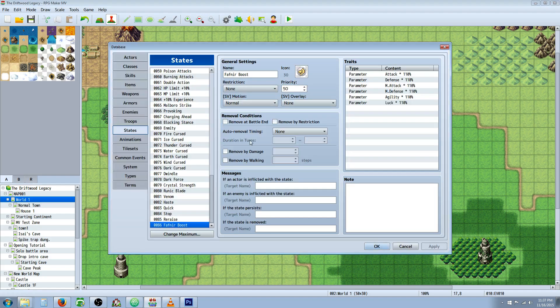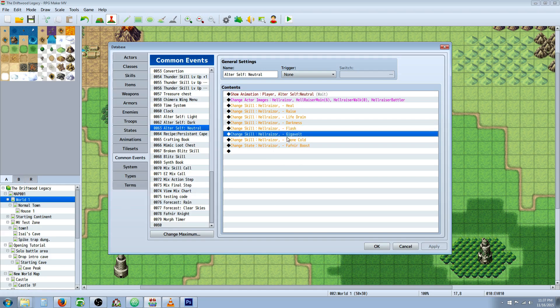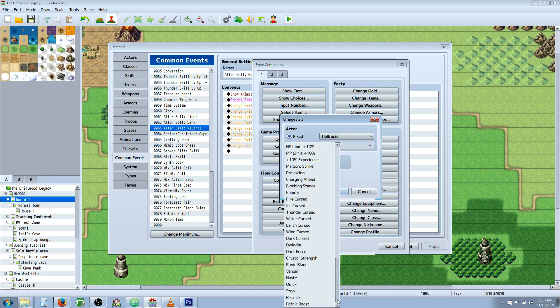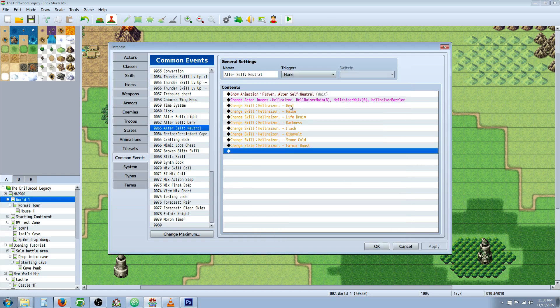Once we've got the plugins installed and set up our parallel process to award the skill, we need to go to our common events. You're going to need two pseudo state common events. If you watched the Final Fantasy VI morph tutorial, you probably already have the alter self ones, so you can use alter self neutral as your base. Whatever skills you want to award your Fafner Knight pseudo state, you need to deduct those in the neutral state. So remove the three skills — Gigavolt, Flash, and Stone Cold — and the Fafner Boost state. Right-click new, change state, select the character, go to Fafner Boost and set to remove. Then for the skills do change skills, click forget, select the character, and select all of those skills. That way when you exit the state you don't still have those abilities.